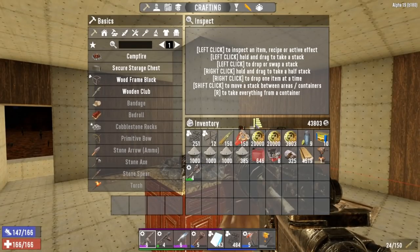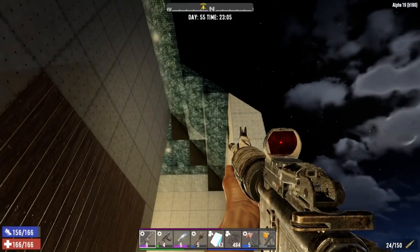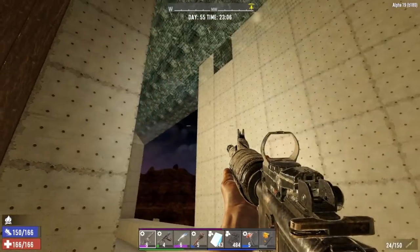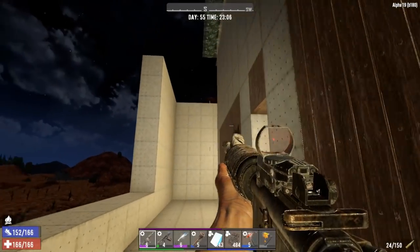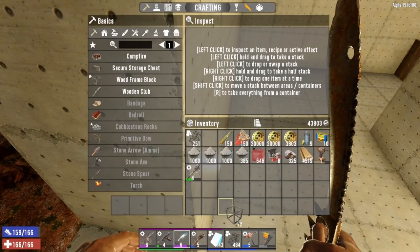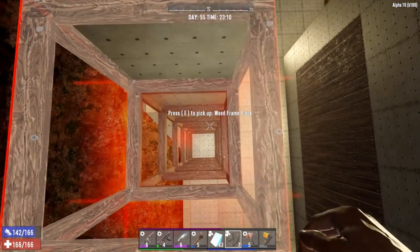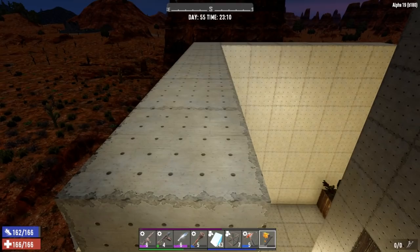We got everything together — I have 143 glass left, which is easily enough to do another side, maybe even two. I'm going to pull my way up and skim off the top layer of these blocks.